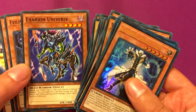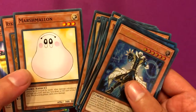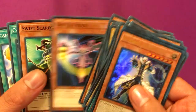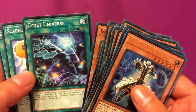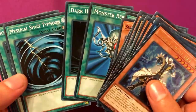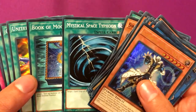Cyber Dragon, Exerion, Universe, Evilswarm Mandragora, Marshmallow, Ryko Lightsworn Hunter, Battle Fader — a card I needed — Swift Scarecrow, Cynet Universe, Scapegoat — another good card — Monster Reborn, Dark Hole — another set of two good cards — Mystical Space Typhoon.